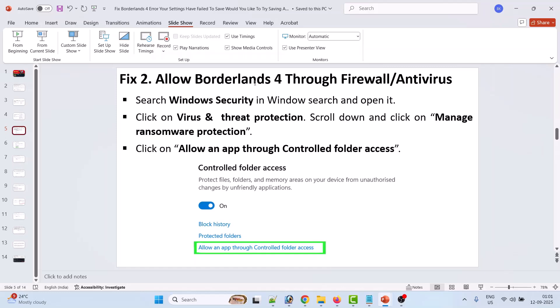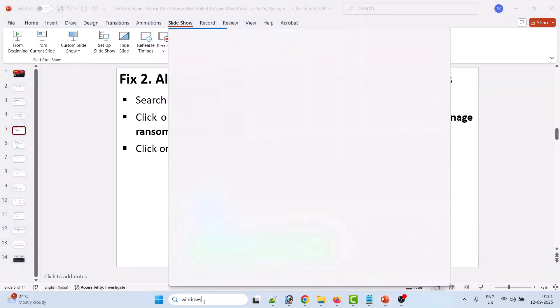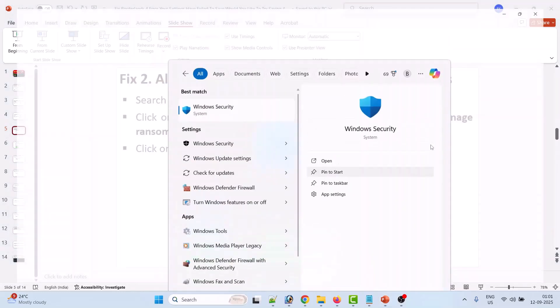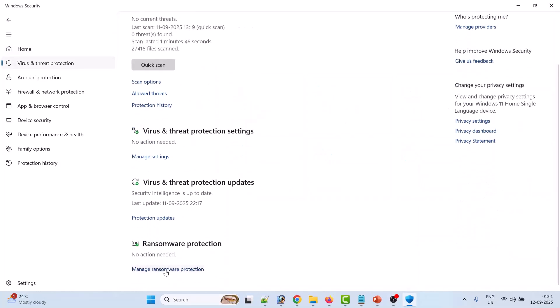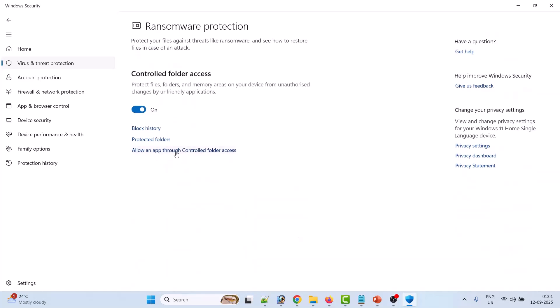Fix 2 is to allow Borderlands 4 through your firewall and antivirus. In Windows Search, type 'Windows Security' and open it. Click on Virus and Threat Protection, scroll down, and click on Manage Ransomware Protection. Then click on Allow an App Through Controlled Folder Access and click Yes to allow.